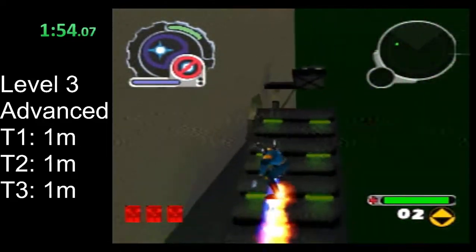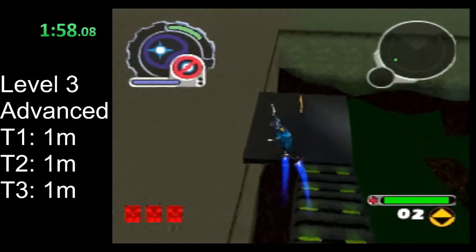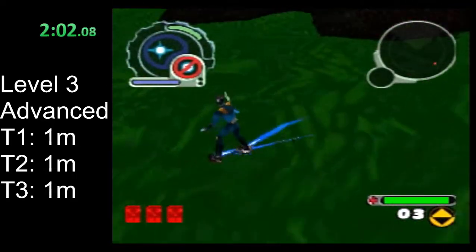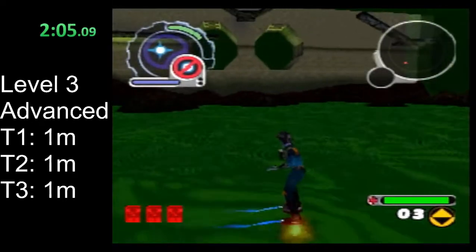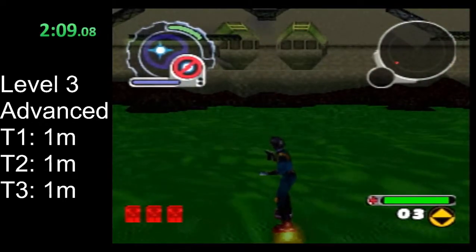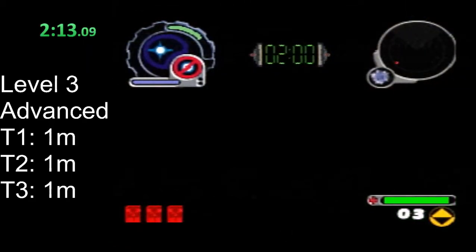I do recommend doing that fight before grabbing this life. If you grab this life first, then Bob's killer calamari and squid face dialogues can delay the second tear spawning. When doing the early tear glitch, we do want to make sure the second tear spawns and is mended as soon as we can.